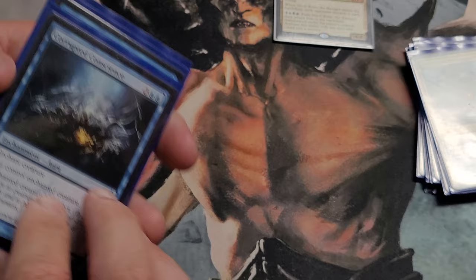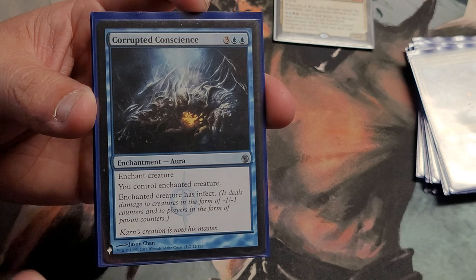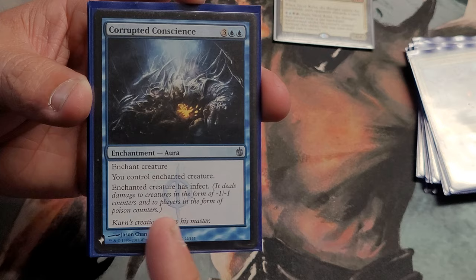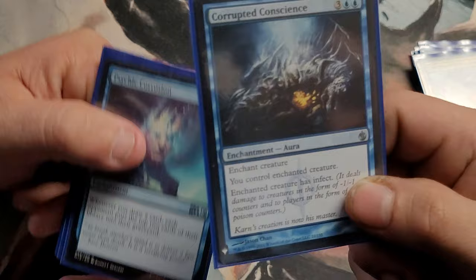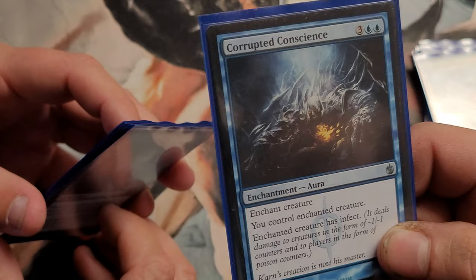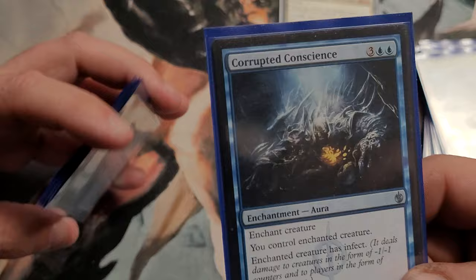Now the enchantments. First is an enchant creature — Corrupted Conscience: the enchanted creature has infect and you control it. So I can steal someone else's creature and give it infect. Sometimes people have stuff that's really strong for that — like a seven seven flyer, or Avacyn when nobody else has flying, and then all my stuff becomes indestructible. I've done that against Bro with Aurelia's Fury. It's only a dollar and people kind of roll over it.